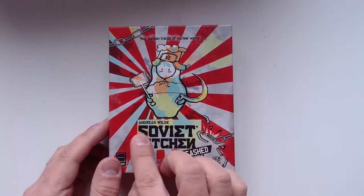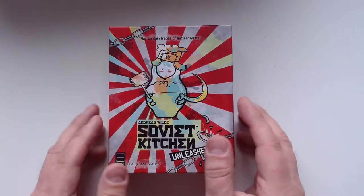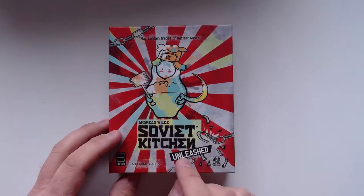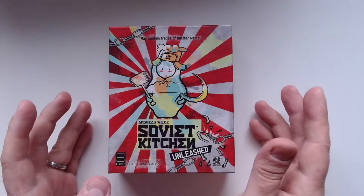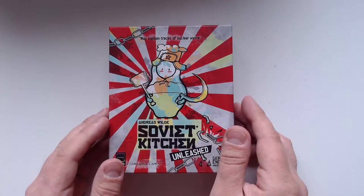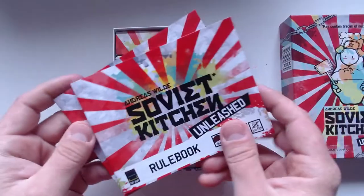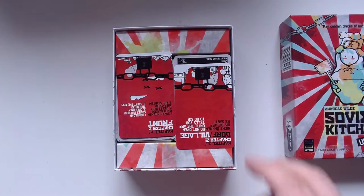I think this is a German game by Andreas Wilde — that's the designer. If you get this, you see it says 'may contain traces of nuclear waste' and everything. So this is the German and English version. I don't know if you can get this internationally, but I suppose you can and I would highly suggest you do. Let's take a look at the game — you'll have two rule books here, in German and in English.